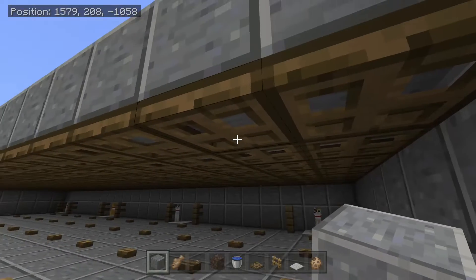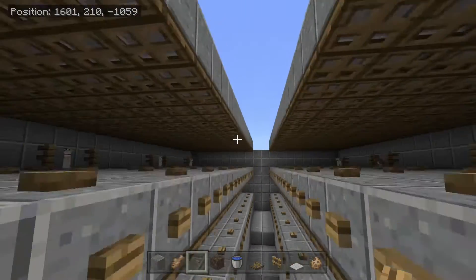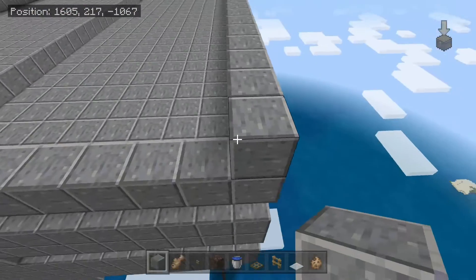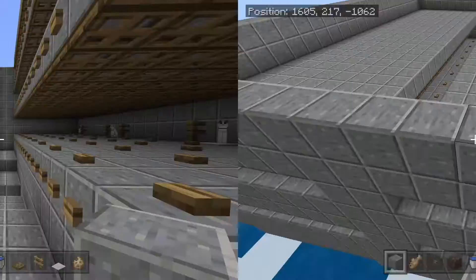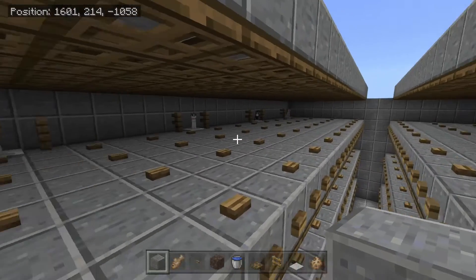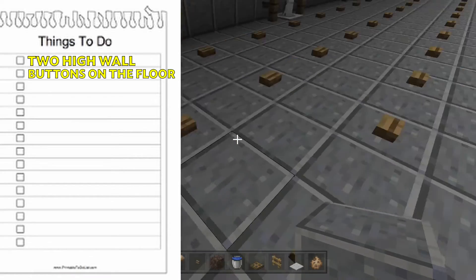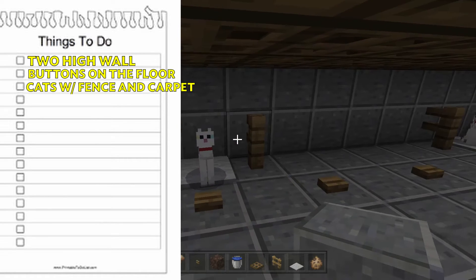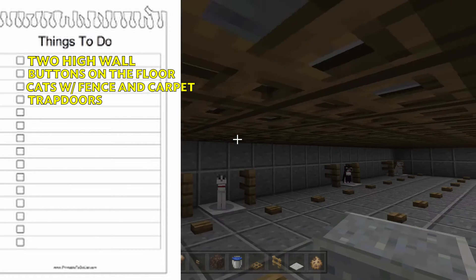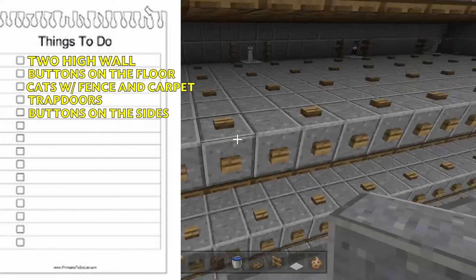Go to the next layer and repeat all of those steps — the buttons, the cats, the trap doors, and the edge buttons as well. Then add another layer. I would really recommend three layers to have a really efficient farm. Quick checklist: a 2-high wall; buttons spaced every other block along the floor; cats with fence posts on either side with carpet underneath, spaced out by four blocks; trap doors on every block on the ceiling; and buttons along either side of the edges.